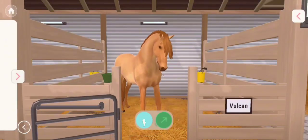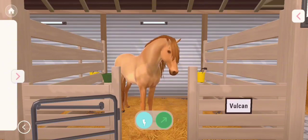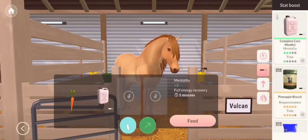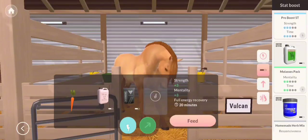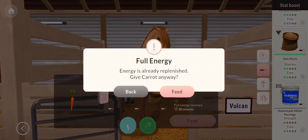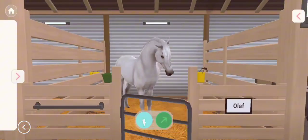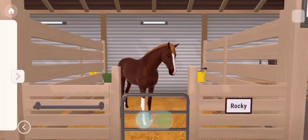For my baby horses such as Vulcan, Olaf, Zara, and Rosie, I give them a carrot, Mentality, and Strength, and then I also give them a Stamina Boost. That is literally it - it just helps them grow a bit. And that is basically what I feed most of my horses.